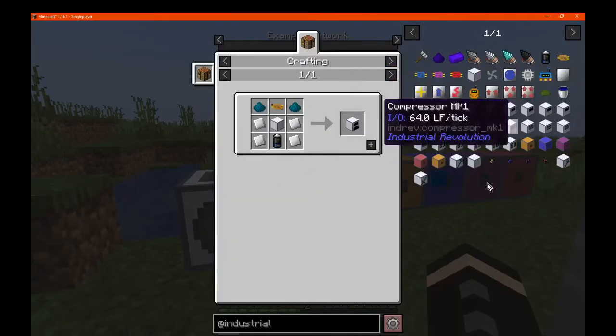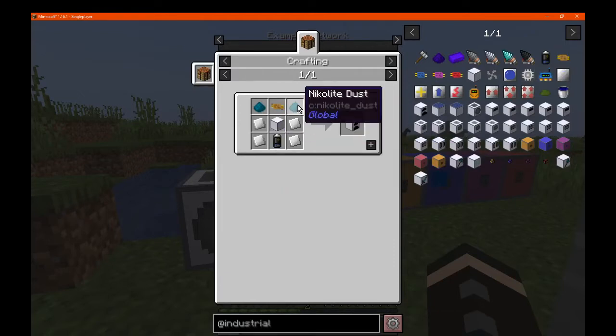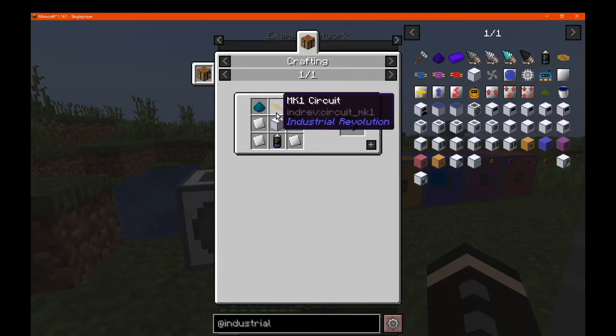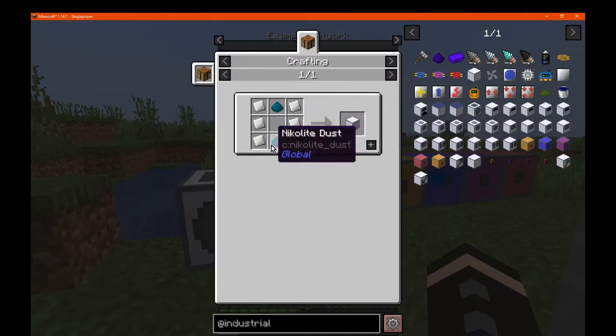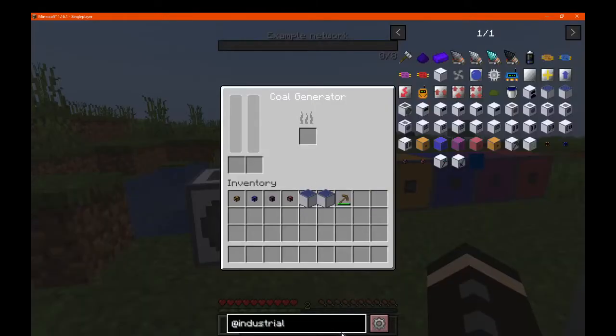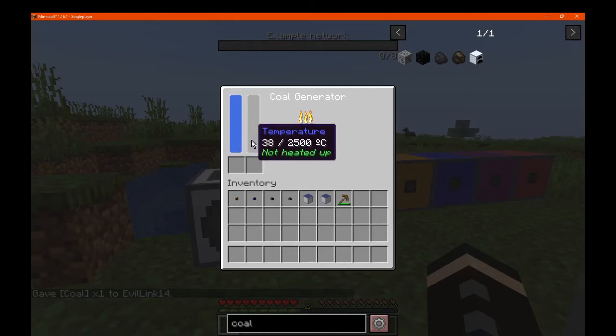So you get a coal generator first, made with iron plates, a battery that stores around 4000 to 5000, nikolite, a circuit made with the nikolite and the iron plates, and then of course a machine frame with iron and nikolite and such. Let's put some coal in here and find out what we get from it. So we've got some energy in here — my guess is temperature.